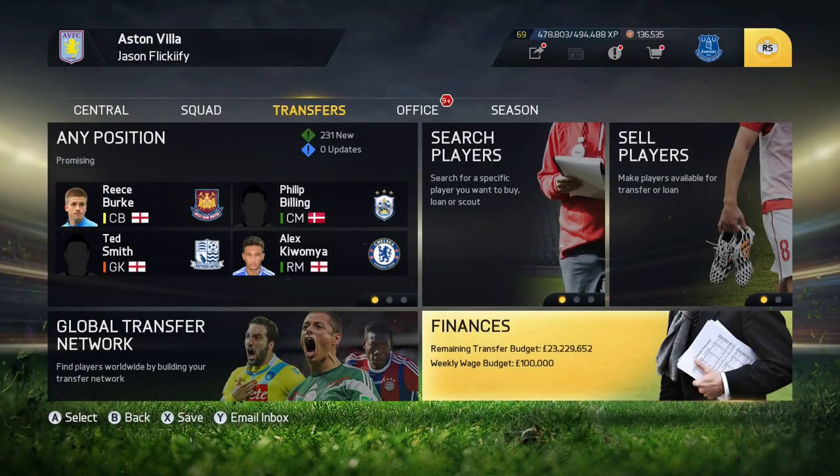Hey guys, Flickify here, and today I have a great tip recommended to me by a subscriber. This tip is gonna allow you to bypass the usual resetting of your budget that occurs at the start of every new season. So if you sell a big player and don't spend all that cash, this tip lets you save it and use it next season for a big-name player. A lot of YouTubers hate using the financial takeover option, myself included, so maybe implement this in your own series or career mode.